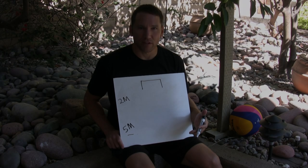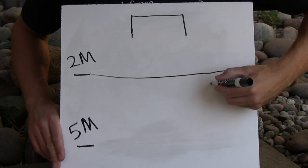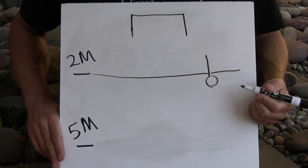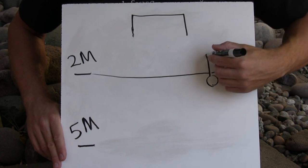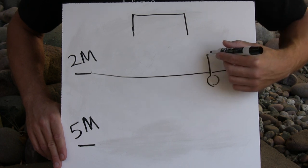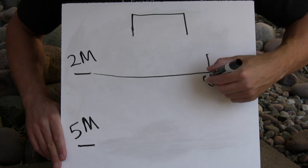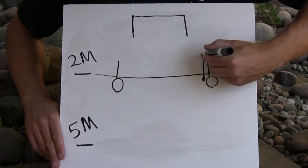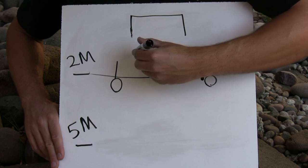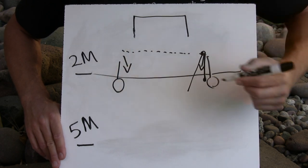Now that we've covered the positions and their names, let's go over a few of the basic rules of the game. First, the 2-meter line — 2 meters away from the cage. An offensive player cannot go inside the 2-meter line without the ball, kind of like offsides in soccer. If they do, that's going to be a turnover. The referee will wait until they affect the play or catch the ball before making that call. If the offensive player goes in with the ball, another offensive player on their team can also move inside the 2 as far as the ball goes in. If they throw the ball out, both players must exit in a timely manner.